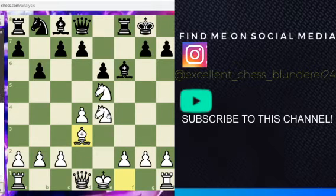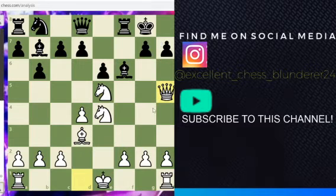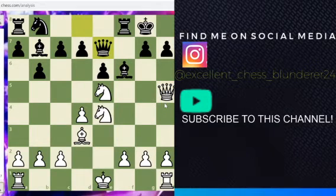Black castles, and white plays bishop d3, just indirectly aiming at h7. And now bishop b7, just developing. Now queen h5, putting some more pressure on the h7 pawn. And now this is the final mistake — queen e7.